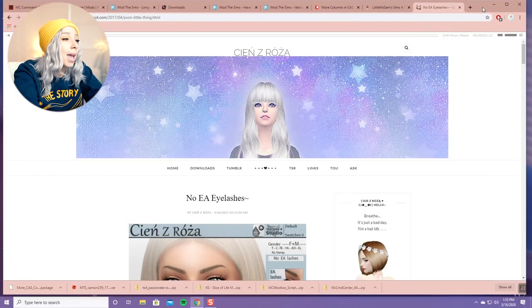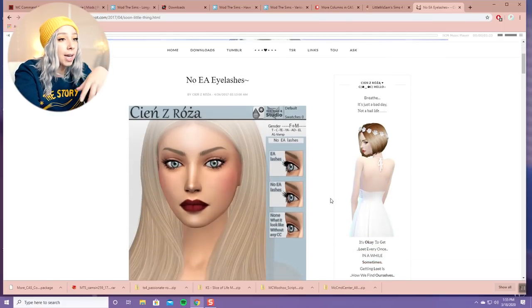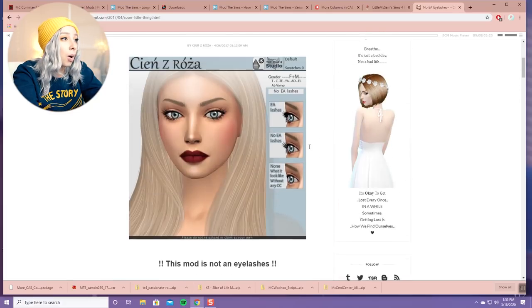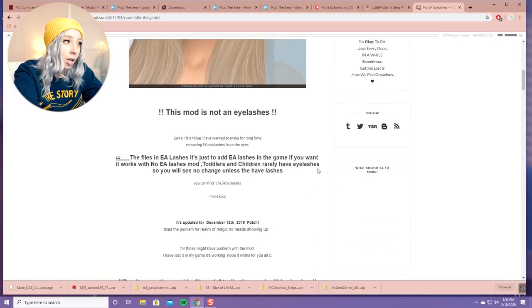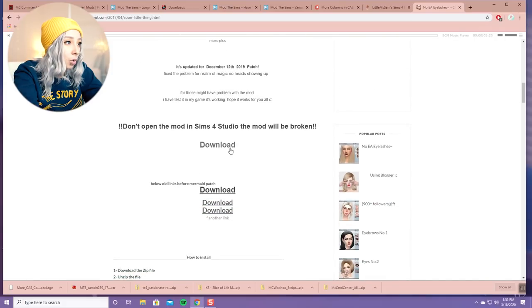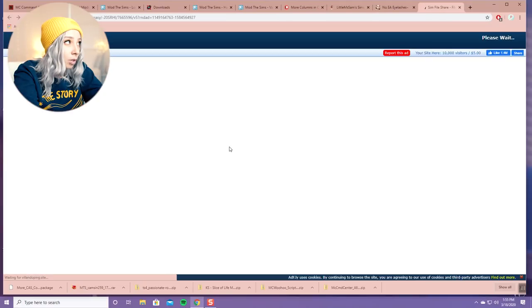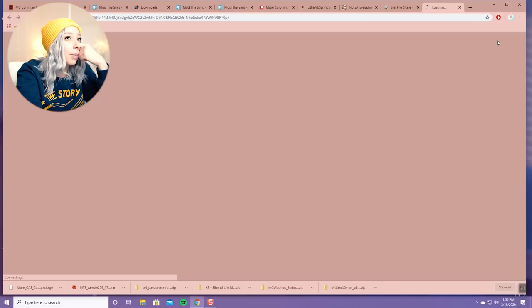This mod is called No EA Eyelashes. I don't currently have it in my game but I want it, so I'm going to use this to show you how to add a mod to your game. It removes the chunky black mess that is EA lashes and just makes the eye look normal. I'll scroll down to Download. This one has AdFly unfortunately, so all you do is wait for the timer to run out and then click Skip Ad, and then download.